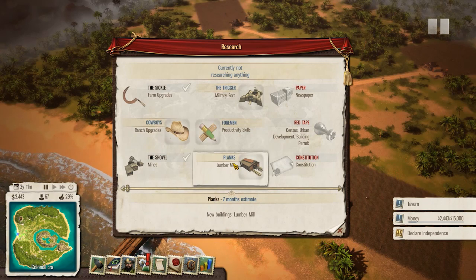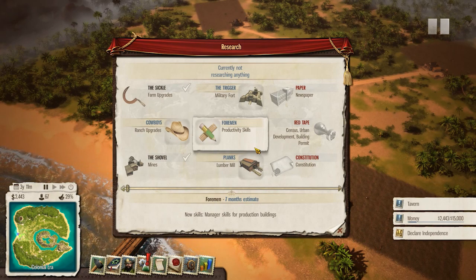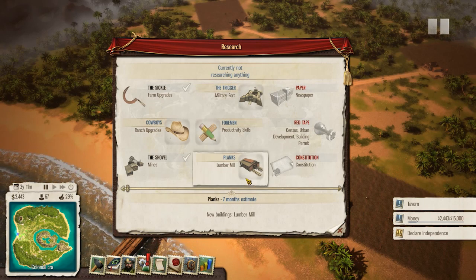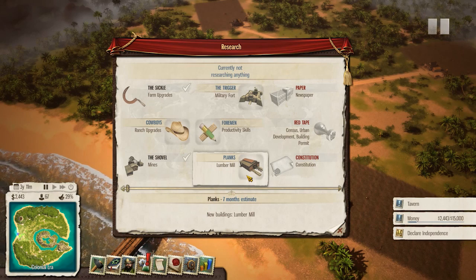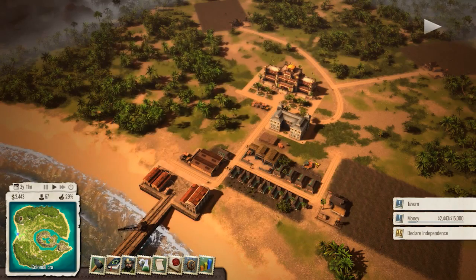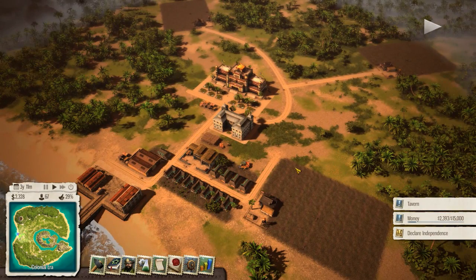Let us also research - whoa, look at all this! We can make planks, and foremen manage your skills for production buildings. Do we want to research any of this cool stuff? We don't have any ranches, I don't think we need a military fort, but potentially maybe we can have a lumber mill - I'm up for cutting down trees.